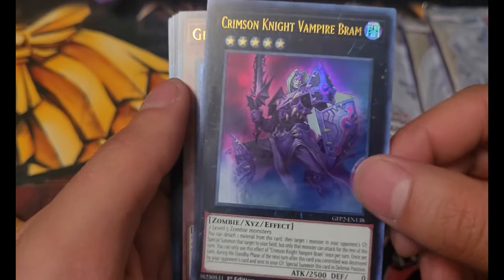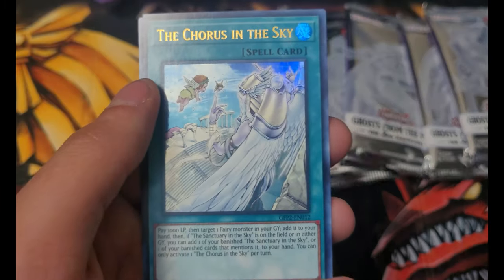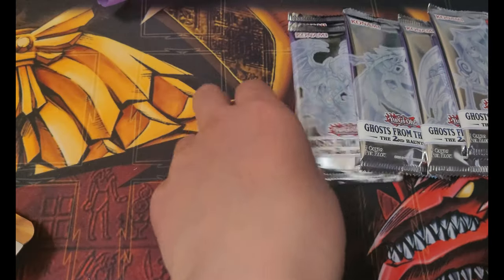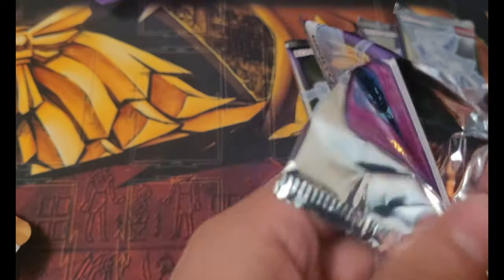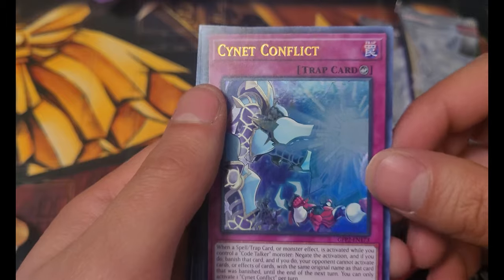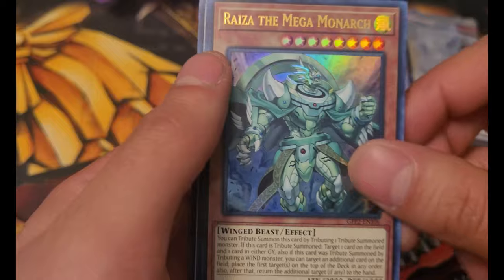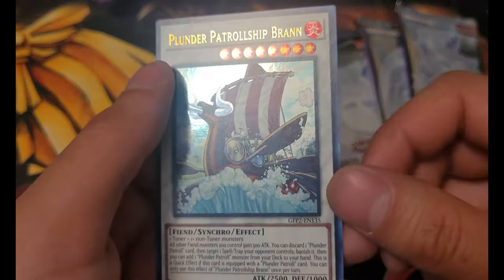Crimson Knight Vampire Bram, Glow Up Gloom, Ghost Trick Mary, The Chorus in the Sky, and Entrepidurine. Okay, five packs left. Cyanet Conflict, Domain of the True Monarchs, Ryza the Mega Monarch, DD Necroslime, and Plunder Patrol Ship Bran.